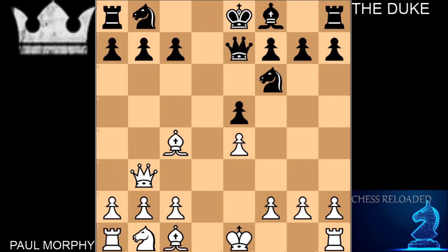The Duke answers back with Queen to E7, putting his first lady in a defensive mode. The Duke is curling up into a ball just to prevent checkmate. In today's world, a lot of players would go in for Queen takes on B7, asking how you're going to protect your rook. But Paul Morphy doesn't want any of that — Paul Morphy wants checkmate. So his next move is Knight to C3.